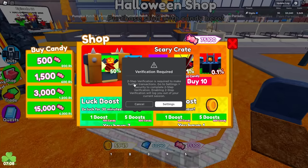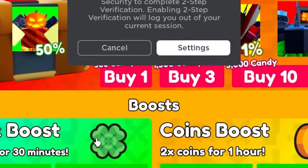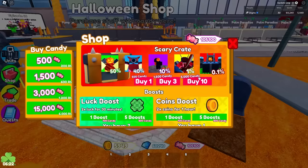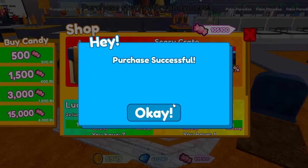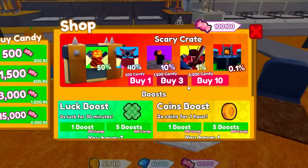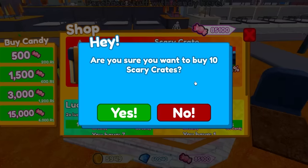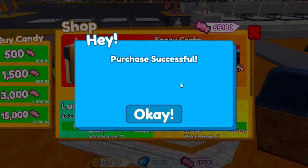I'm spending so much it's asking me to turn on my two-step verification. Oh my goodness. All right, there we go. We have spent our Robux and we're back with 100,000 candies. So let's go ahead and buy some of these crates. We're going to buy a few of these right now so we can open up.